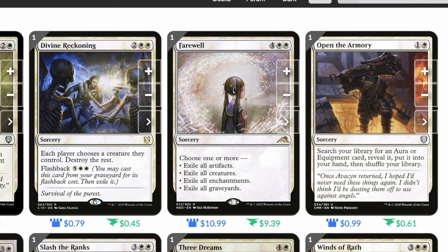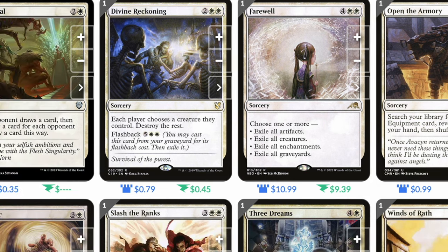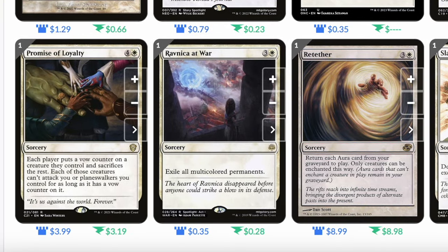Open the Armory: one and a white sorcery, search your library for an aura or equipment, reveal it, put it into your hand, then shuffle — if there's just one aura you're looking for, this is a great way to get it. Promise of Loyalty: four and a white, each player puts a vow counter on a creature they control and sacrifices the rest; those creatures can't attack you or planeswalkers you control. Ravnica at War: three and a white, exile all multicolored permanents. This is incredible because everything in our deck is a single color, so our opponents' boards get wiped while ours is entirely unaffected.